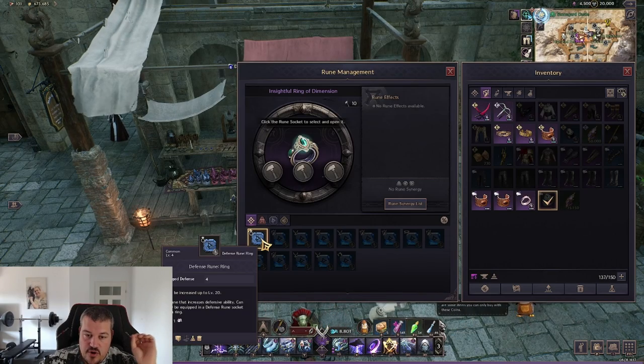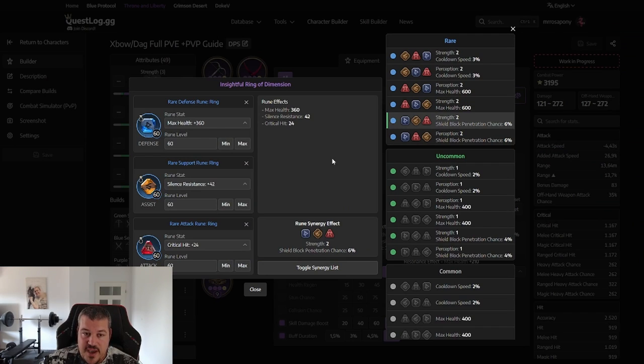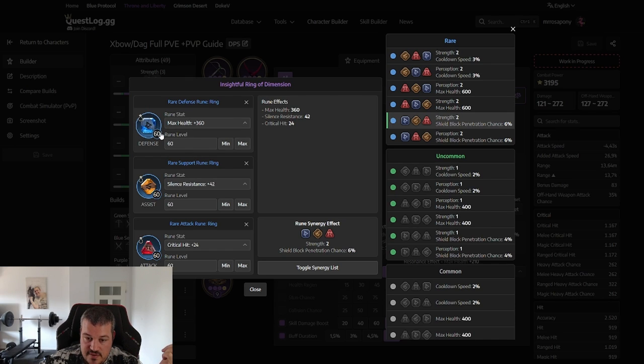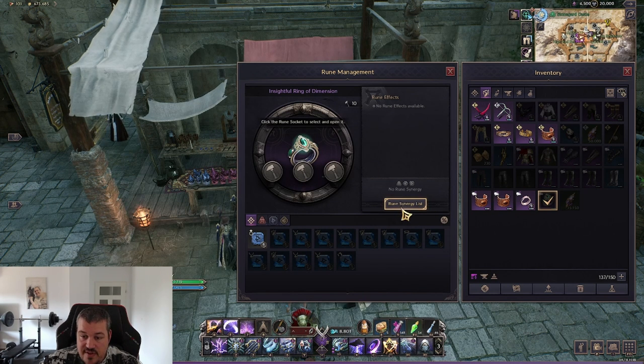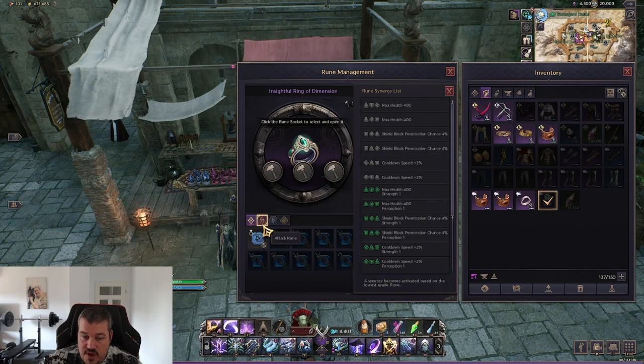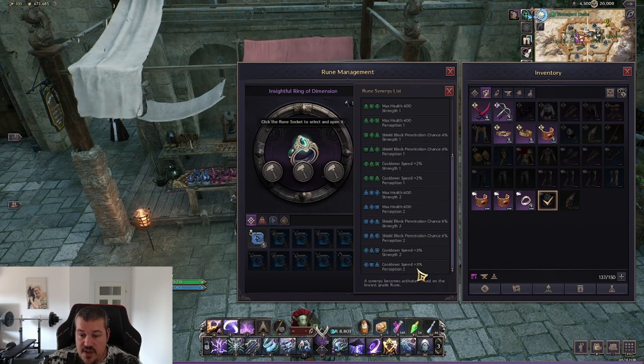Runes need to be specific for a certain slot, and runes also have different stat values. In my quest log guide for crossbow dagger, you can see that runes can roll with certain values. For me, I want health. Then you level the rune as explained, and you still need to combine runes for a synergy effect. In the rune synergy list in-game, it shows the order you must add runes: red ones are attack runes, yellow are support runes, and defensive runes are also shown. Each combination of defensive, attack, and support gives different effects. For this ring I want shield block penetration chance and perception.